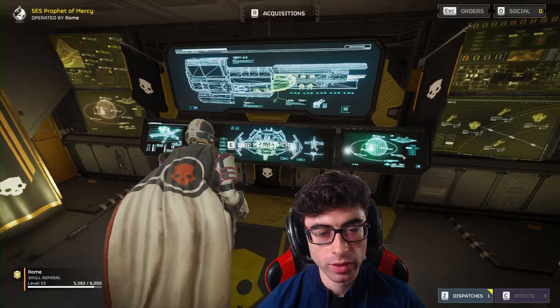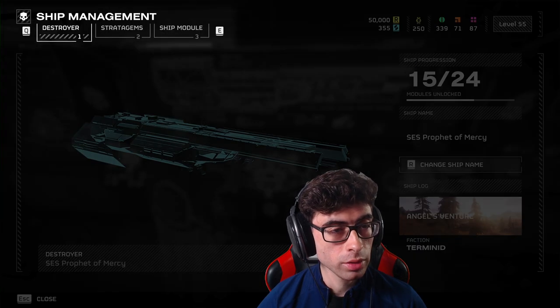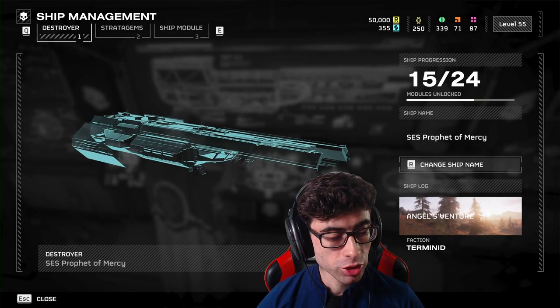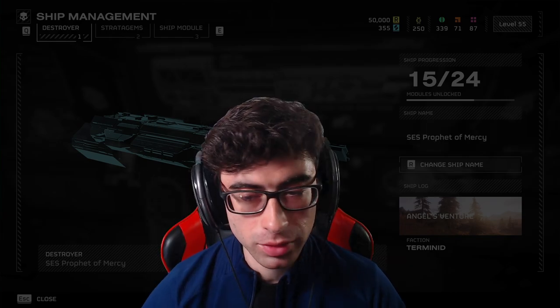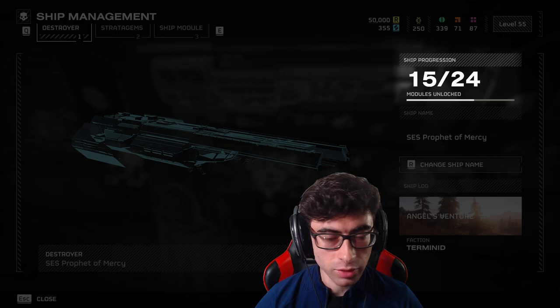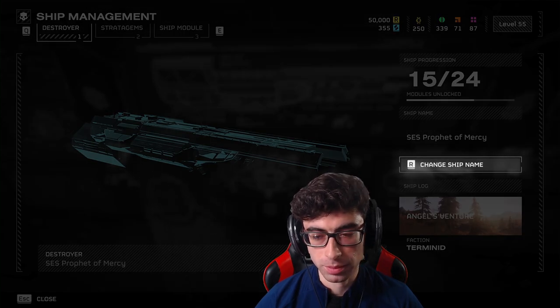Let's start with everything on the ship, starting with the ship management menu. We have three options up here: destroyer, stratagems, and ship module. On the destroyer page, you can see the current name of your ship — mine is SES Prophet of Mercy, a nice little Halo 2 reference. We can see the progression of modules unlocked, and here you can also change the name of your ship.